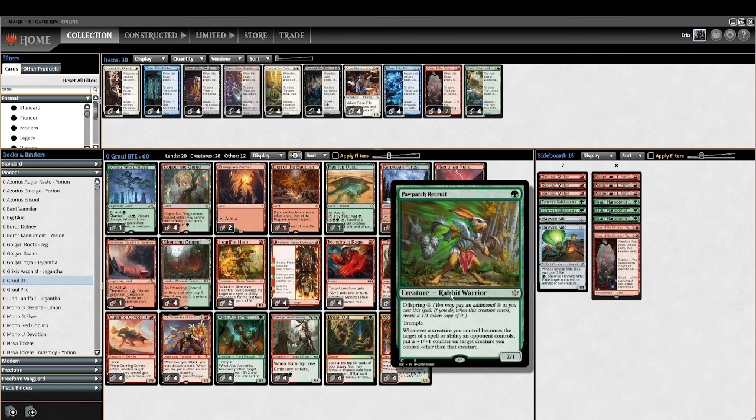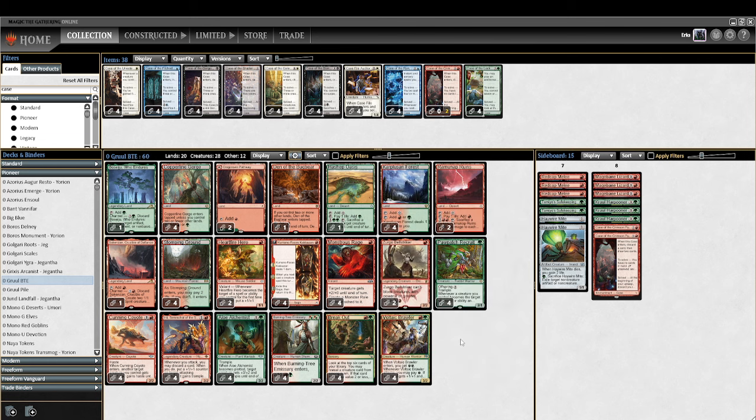I have Paw Patch Recruit in my deck — this card has been really excellent. It's a one-drop and a three-drop. It can be really helpful versus Mayhem Devil. It has trample. It's just an incredibly good card.